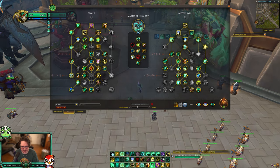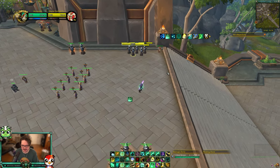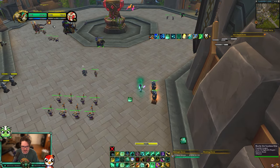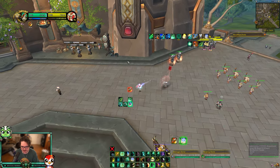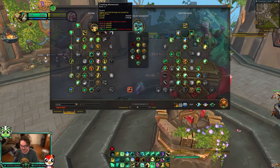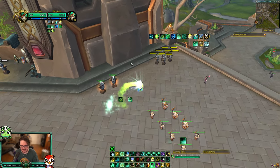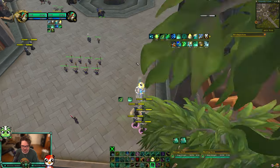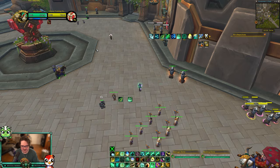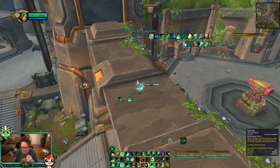Crashing Momentum with Wind's Reach — what I found myself doing is right before a team engages me, I try to roll through them. They get slowed by 60% for eight seconds, then I Chi-Ji and can't be slowed, just running past them. Before you get engaged or if a team is about to collapse on you, try to roll through them so they're all slowed and have no chance of catching you.